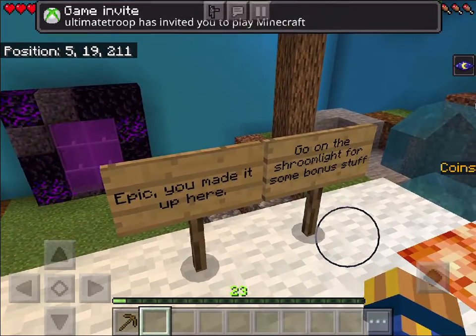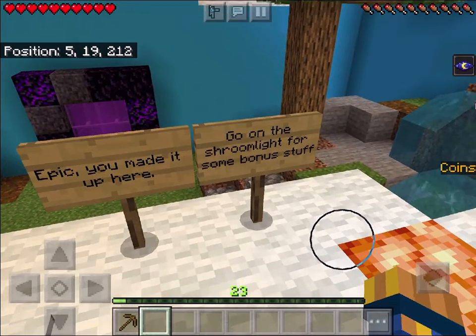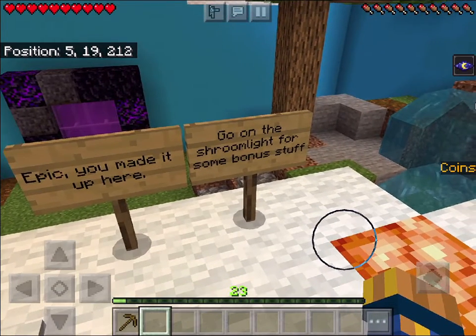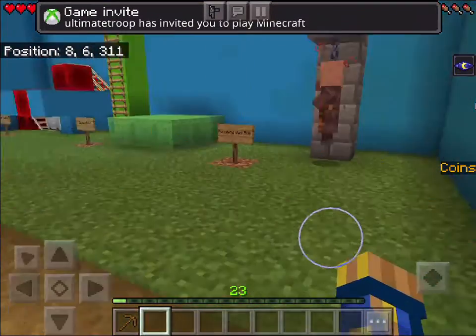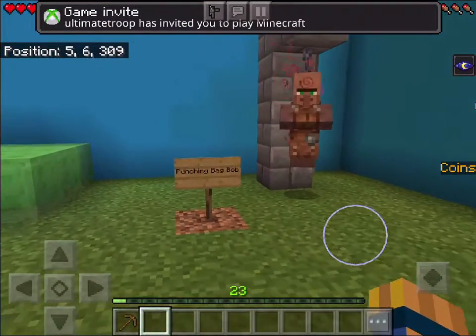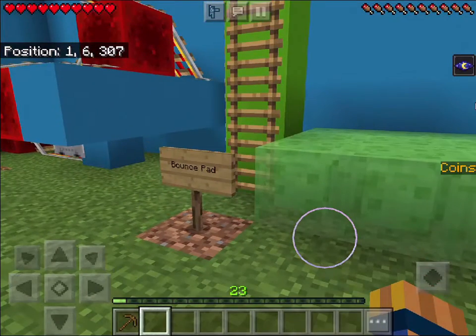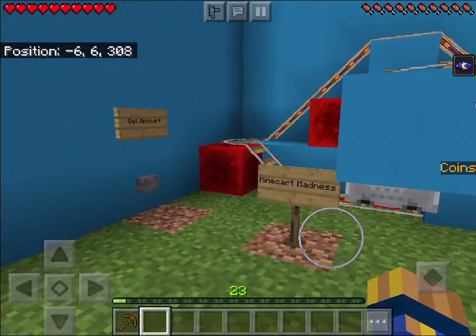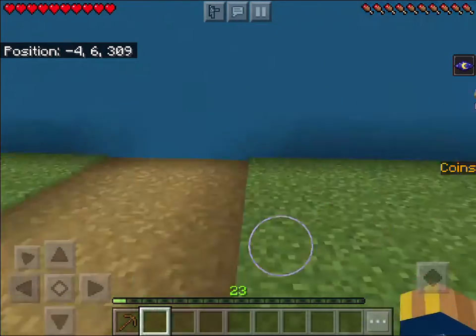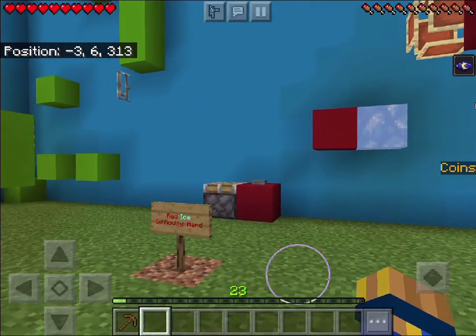I made it up here! There's a swim light for some bonus stuff. I can see: Funson Bagger Bob, bounce pad, mine cart madness, and a get-mine area. Oh, there's 'Red Eyes' — difficulty: Hard!